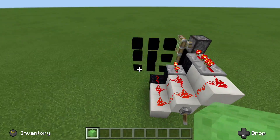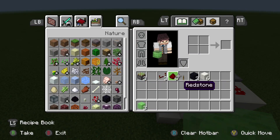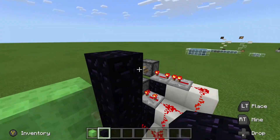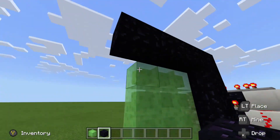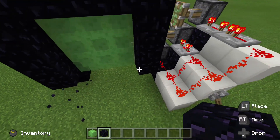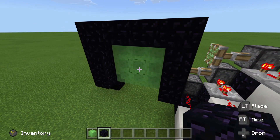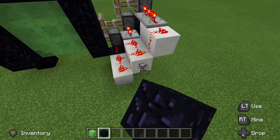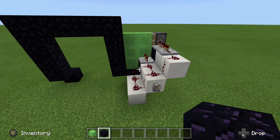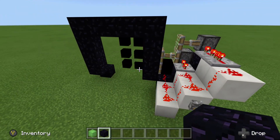And then we have ourselves a 3x3 slime door. So, if we go ahead and just build around it real quick, this would be our door frame, like so, and bring this down. There is our 3x3 slime door, and then if we flip our lever, everything will retract. We can walk right through, and there we go — we have ourselves a 3x3 slime door.